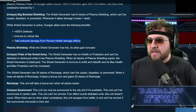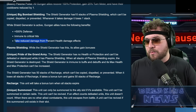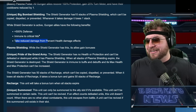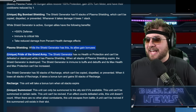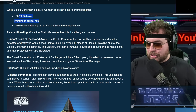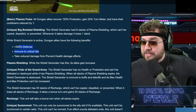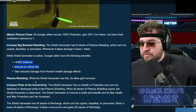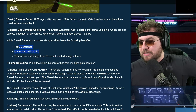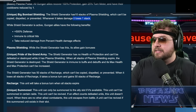The shield generator has 10 stacks of Plasma Shielding which can't be copied, dispelled, or prevented. Whenever it takes damage, it loses one stack — so maybe a quick swarm attack can blitz it down, though there's probably a catch. While the shield generator is active, it has 500% defense, is immune to critical hits, takes reduced damage from percent-health damage — so Plague and Damage Over Time won't work on it. Are we calling this a potential Lord Vader counter? We might need another Lord Vader counter. While the shield generator has Plasma Shielding, its allies gain bonuses as well.